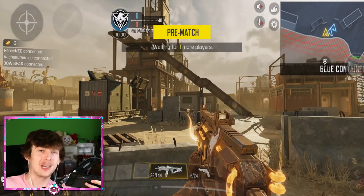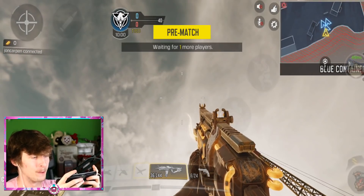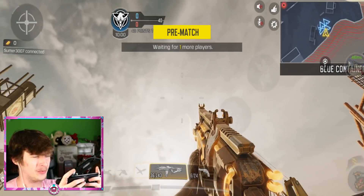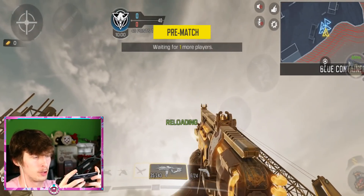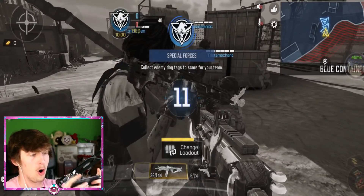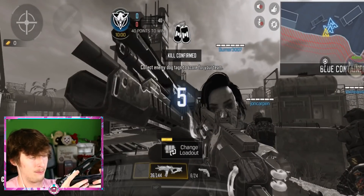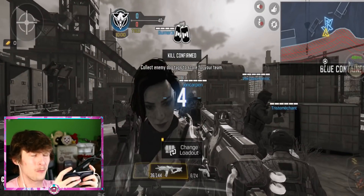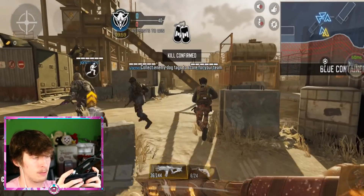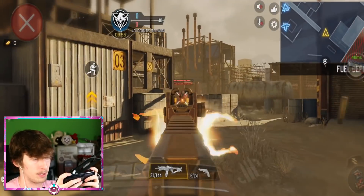Here we are hopping into Kill Confirmed on the good old Rust map. We can see this beautiful skin — let's check out the reload animation. Oh dude, that looks fresh! I love how animated it is, with the tubes flowing through it. It's a bit easier to see against a darker background. The horns on the gun are really cool. As a quick rundown for Gold Rush in Kill Confirmed: every time you get a kill you get a gold bar.